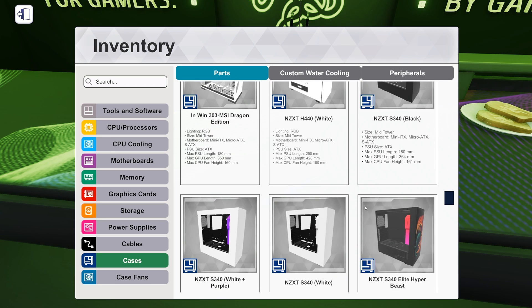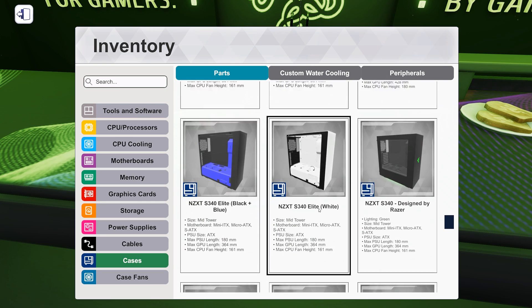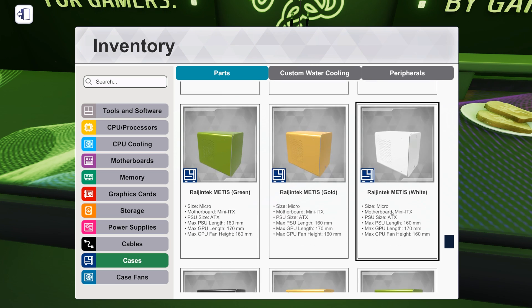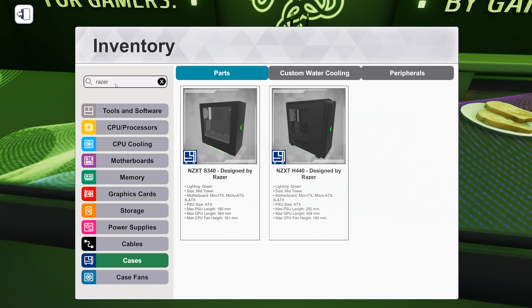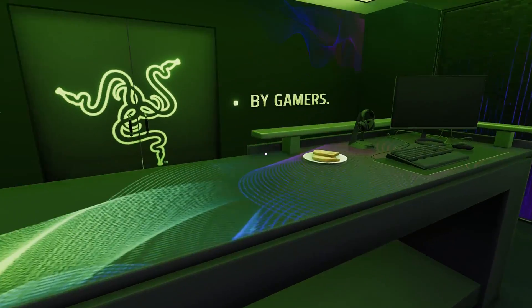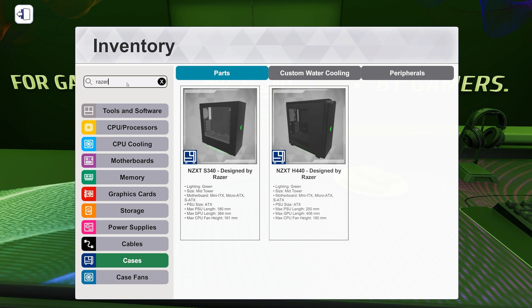Bigger, crazier. I don't know if they have the Razer edition of the S340 — because that would be ideal for a nice Razer-themed build. Oh yay! S340 designed by Razer, or the H440 designed by Razer. I might save that one. This music never gets old — I comment on it every time it comes on. It's just so silly. Okay, let's do a build in the S340. Actually... no, we're not doing a build in the S340 — I'm sorry, I'm being super annoying.